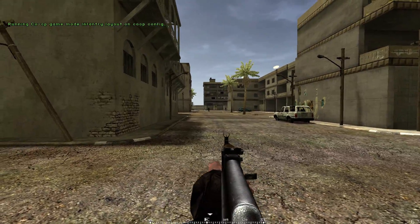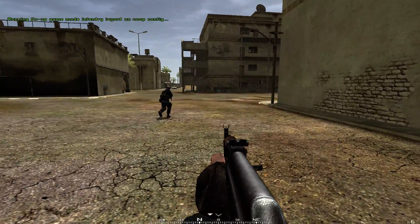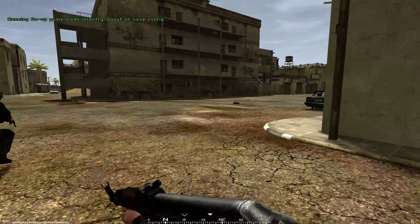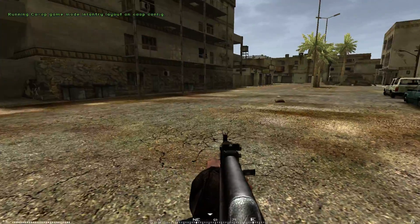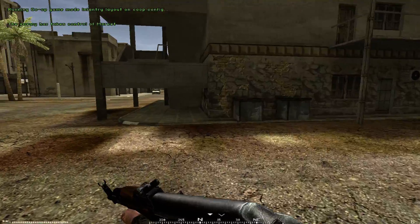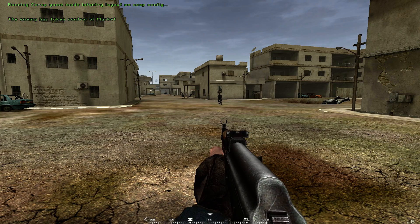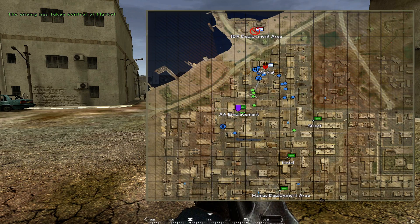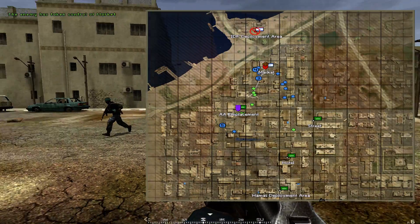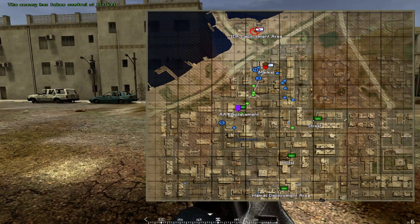You move around with WASD, or whatever you have set in the controls menu. You can bring up the map with M, P, or whatever key you have it mapped to.